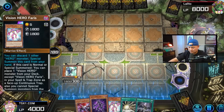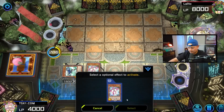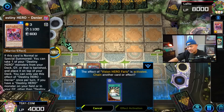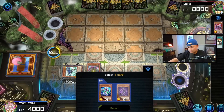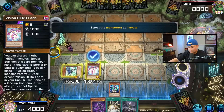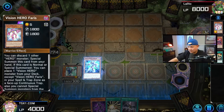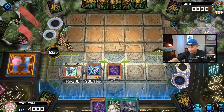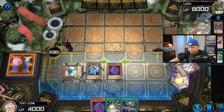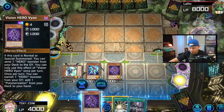Activate this, send Denier, and I will summon Stratos. Stratos effect activates. We already have Mass Change so we can utilize Shadow Mist's search effect. We actually get access to Plasma here. Send this... and actually we can even just go this, send this. We'll keep the bond for the following turn. Activate this — search Polymerization, search Poly.